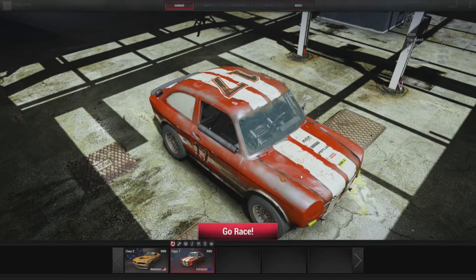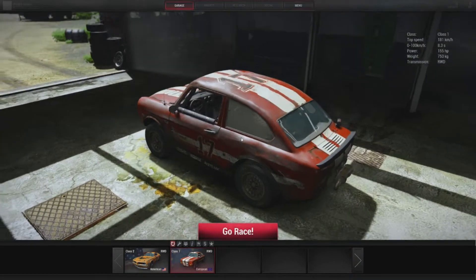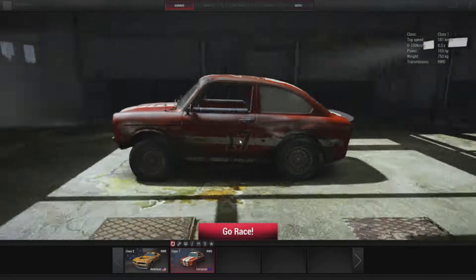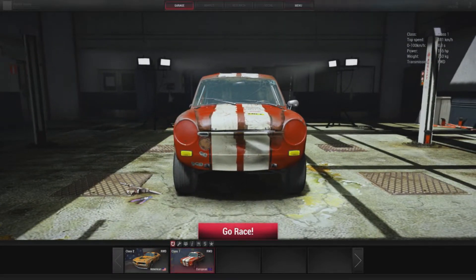Basically it's all about the physics and the damage modelling in this game - and I'm not talking physics as in Assetto Corsa type physics, I'm talking the crash physics and things like that. It looks really nice too. If you go onto their website at nextcargame.com, you can pledge from $25 which gets you a downloadable version of the game, all the way up to $1000 which gets you loads of exclusive stuff, including designing your own paint job and getting listed in the credits.